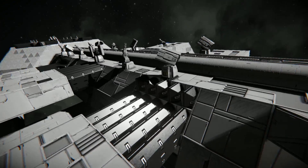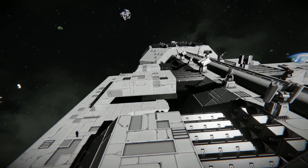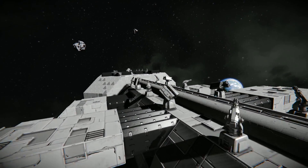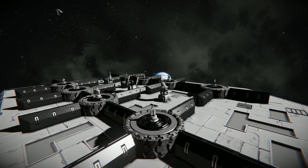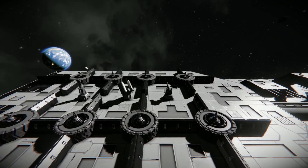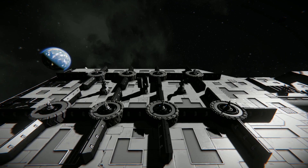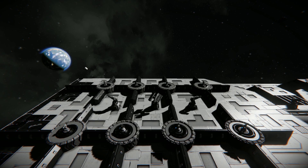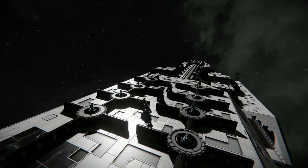Coming along the side here, we've got some more blast door edges which are basically like the supports, just holding on to the side where you land your vehicles. Continuing along the back, we've got even more guns. Underneath here are where all the thrusters and reactors are, so you have to be very careful not to get hit here. But it does have an auto repair system built in, and there are a lot of turrets on this.